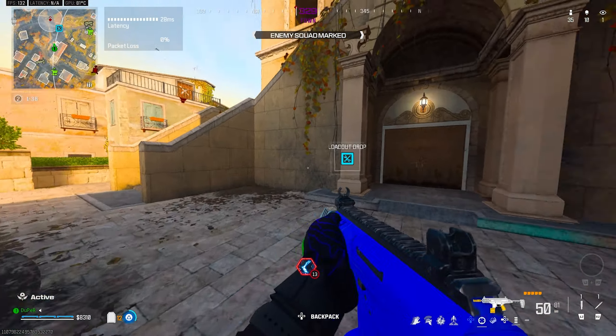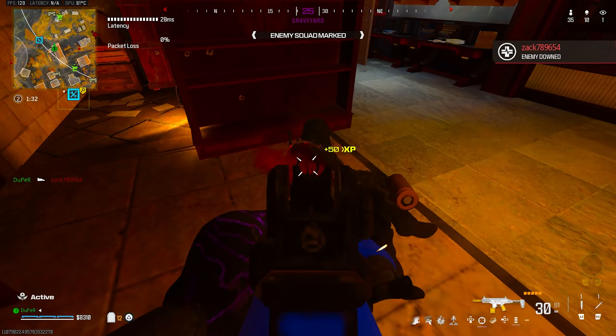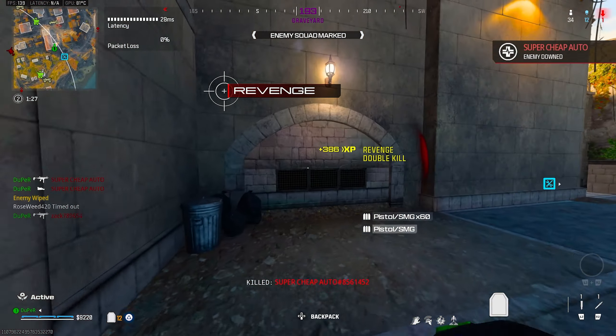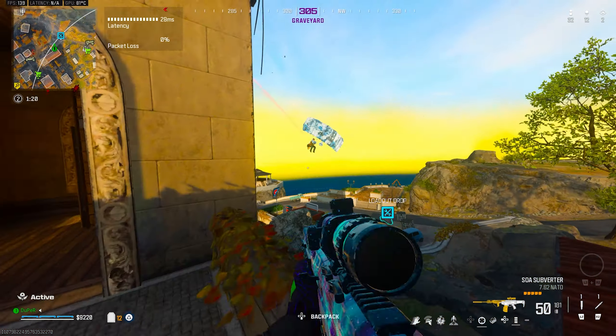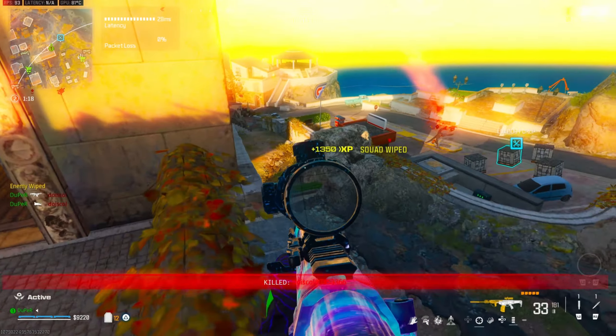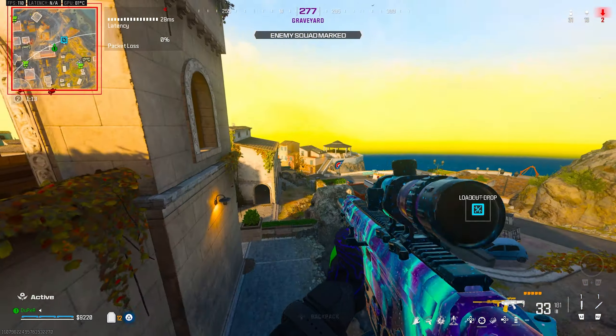This guy's on ground level, which means he's probably going to peek this door right to my right — yep, perfect read right there. It's got a last-second farmer too, I appreciate it. We're kind of frying right now. Someone is landing down here — I'm pretty sure it's not the same guy I saw. There's someone else over here because someone was beneath me.